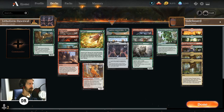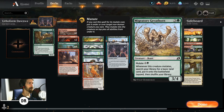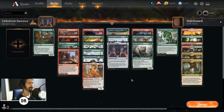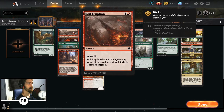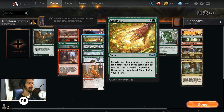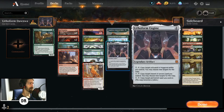Next up we have Cultivate and Roiling Regrowth. I would actually recommend cutting two copies of Roiling Regrowth because honestly, with Migratory Greyhorn and Lotus Cobra and the Gilded Goose, you have plenty of ramp already in the deck. I don't think you need these, and what I would recommend putting in is either some more removal or more things for Lithoform Engine, or like I said Ranger's Guile or Heroic Intervention — I think all those things would work very well.